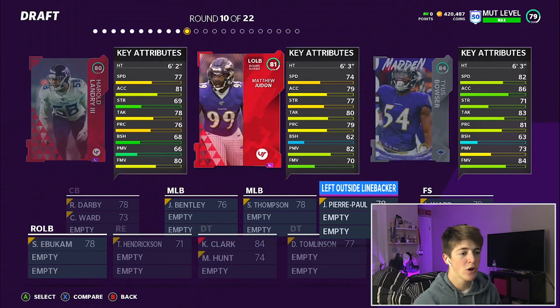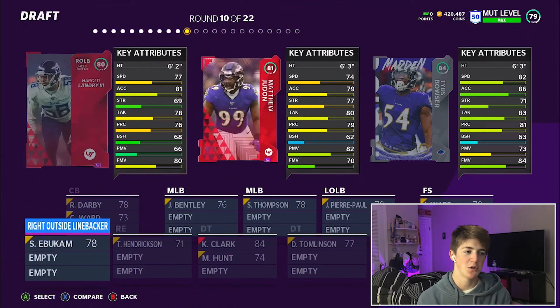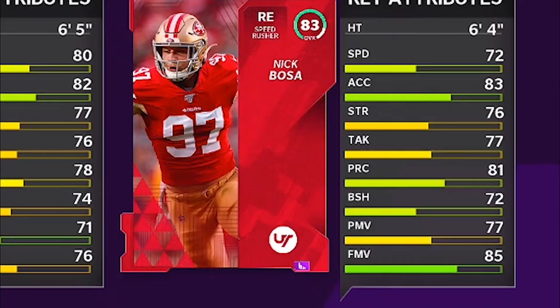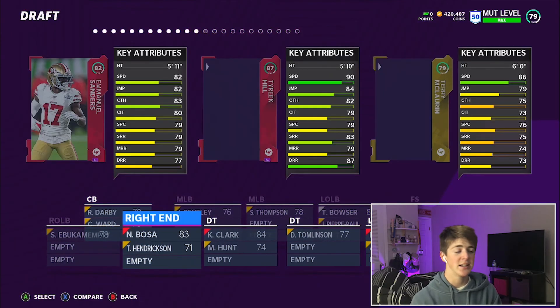Now we're still on the defensive side. We got Tyus Bowser with 82 speed, Judah with 74, and Landry with 77. We're getting the higher overalls — getting kind of lucky here. I'm taking it for sure. Defense is coming together nice.